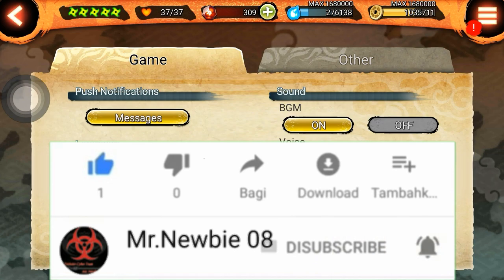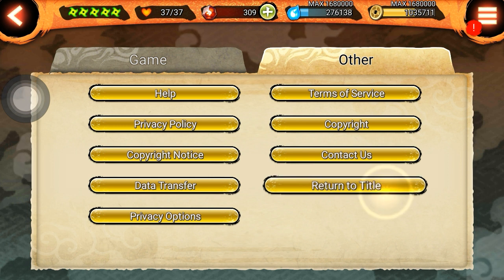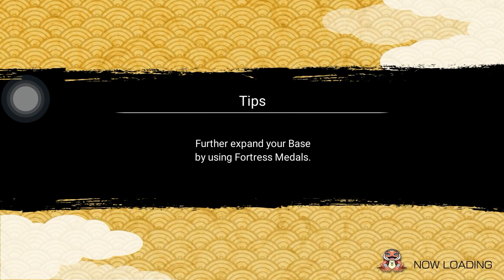Cara pertama adalah kalian bisa login data Facebook guys. Karena disini gak bisa mengkaitkan akun Google, jadi kalian harus login Facebook. Kalian bisa buat Facebook tersebut dulu, baru kalian login. Setiap kalian login disini, kalian akan mendapatkan sekitar 50 Shinobite guys.